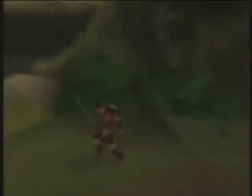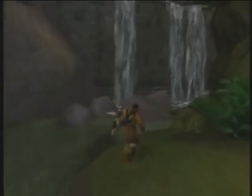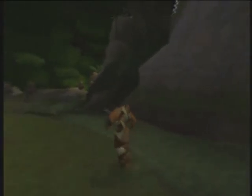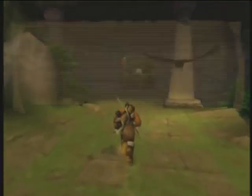I have to hold on to L1. If I'm moving around and I press L1, that does nothing. Check out the water textures on this thing. As they say, the water is a great way to tell how old a game is. For the most part, it's just green with little lines going through it. It's not too bad — at least it's not still water. A spinning bird icon marked by a beam of light is a perch. We already learned about that.